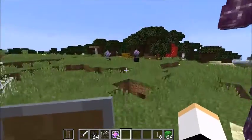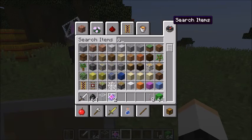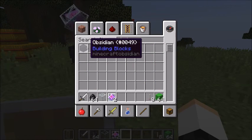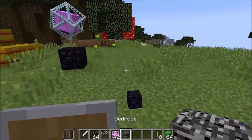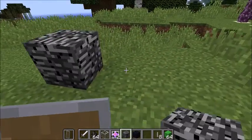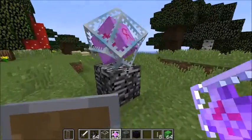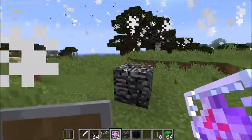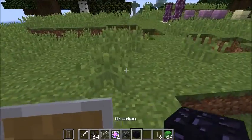What you can do with the end crystal — you're seeing it over there. If you grab obsidian, you can place it over there on bedrock. You can place the end crystal on it to summon the ender dragon, and you can only do it in the End of course. And if you smash it, it explodes — so watch out.